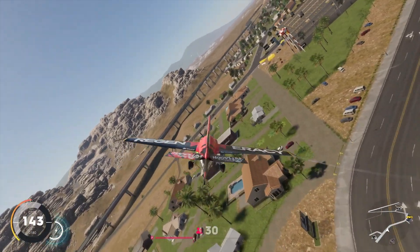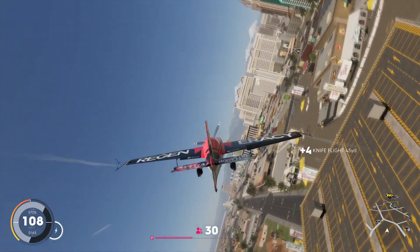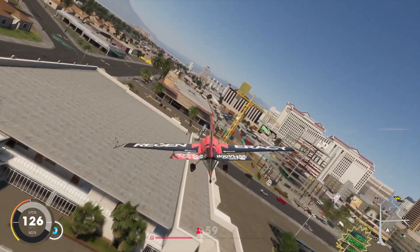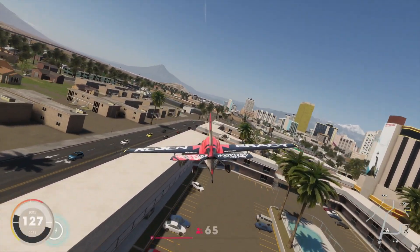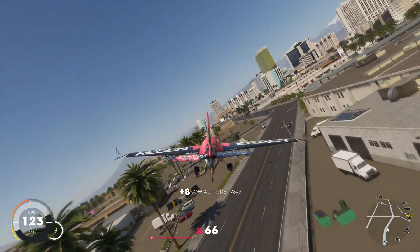The way the game begins is you create your character and then you start with your first big event which is the Live Extreme Series. You're going to have five of these throughout your career, which gives you your first look at the Fast Fab feature that switches you from land to air to sea. Once you continue to progress through the game you will have access to these features and be able to use them in the open world.